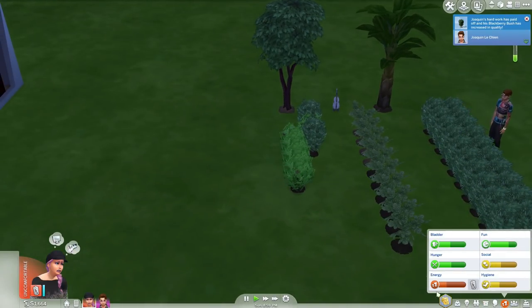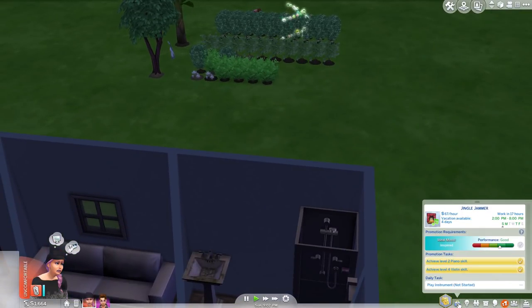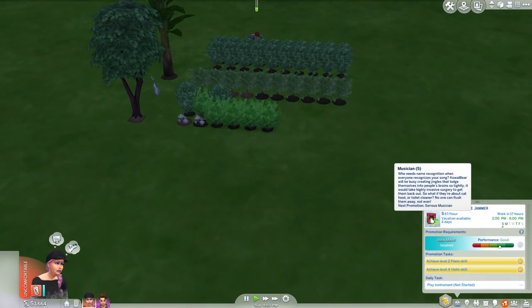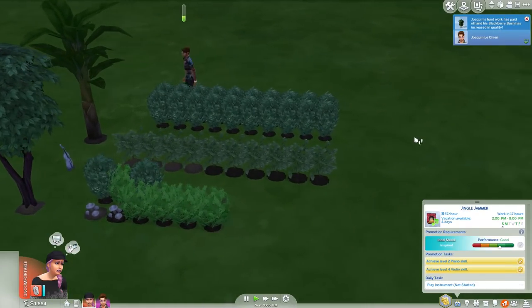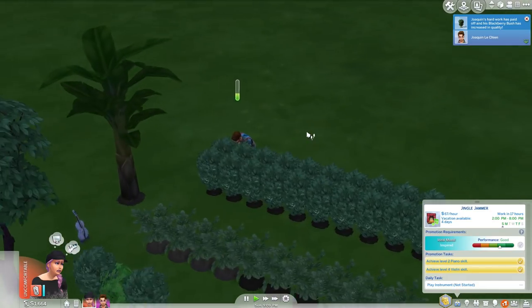Cowbear is not very happy right now because she's very tired. She did some good work at work seemingly, and she is now level five Musician. Jokan is only level four, but as I say he's making a garden that he can pass on to future generations.